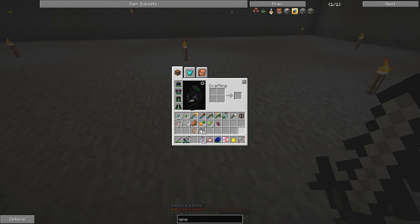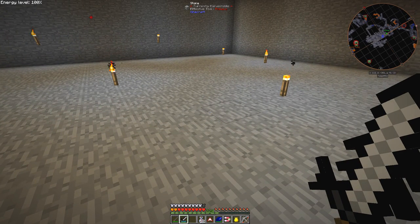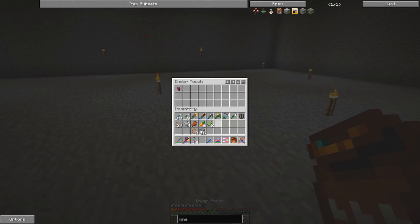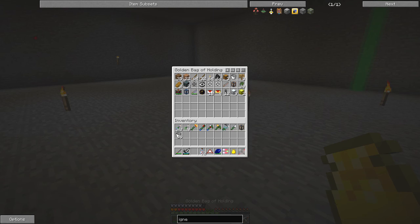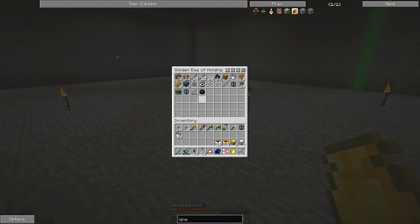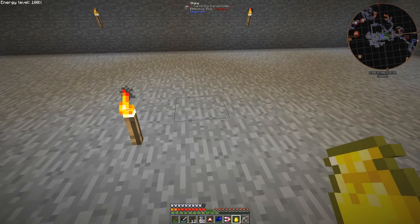Let me get rid of some of these things from harvesting. So in my bag of holding I've got some item ducts, some chests and some servos, and I think that'll do for what I need to demonstrate.